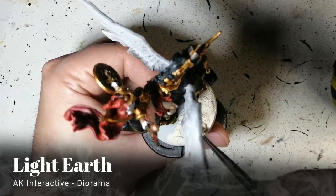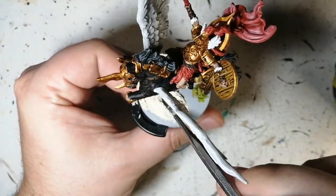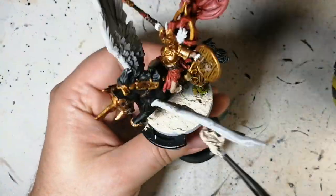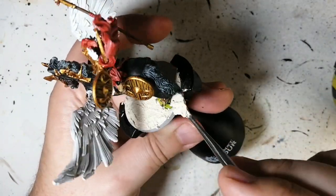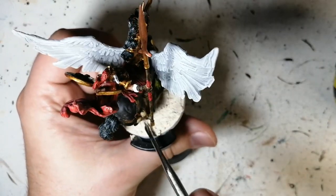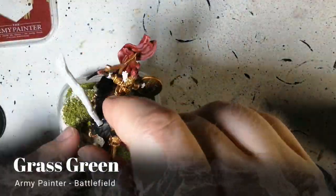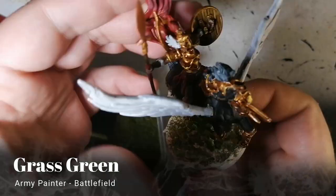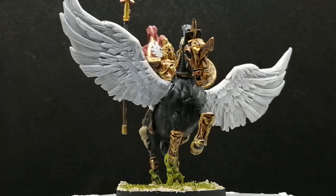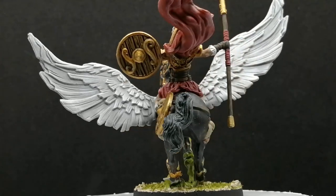Now we're moving on to Light Earth — I'm doing a base! This is from AK Interactive's diorama series; it's a very thick paste but dries super fast. I've slowed it down to four times speed. I've got some hobby tools to push it into the nooks and crannies and make it as rough or soft as you want. Battlefield Grass Green from Army Painter finishes the base to look like grass and vines all together. And there you have it — the Valkyrie from Roaming Monsters, painted and ready for the table!